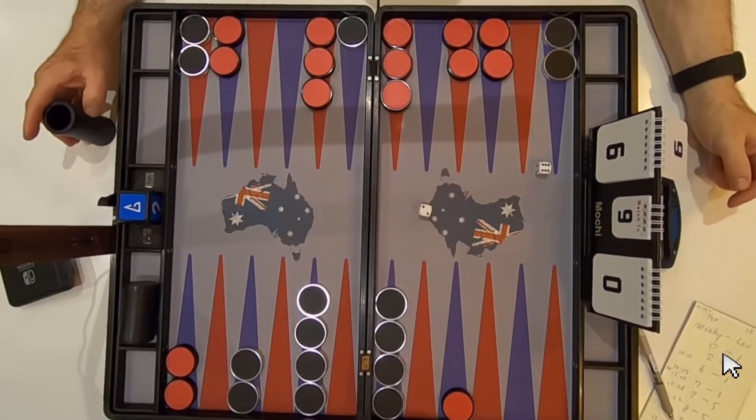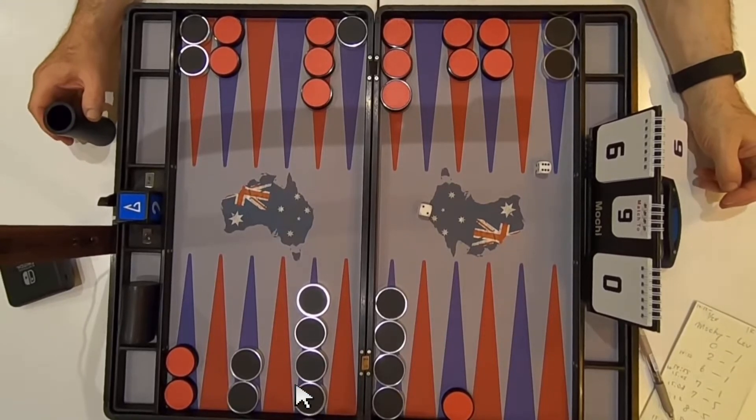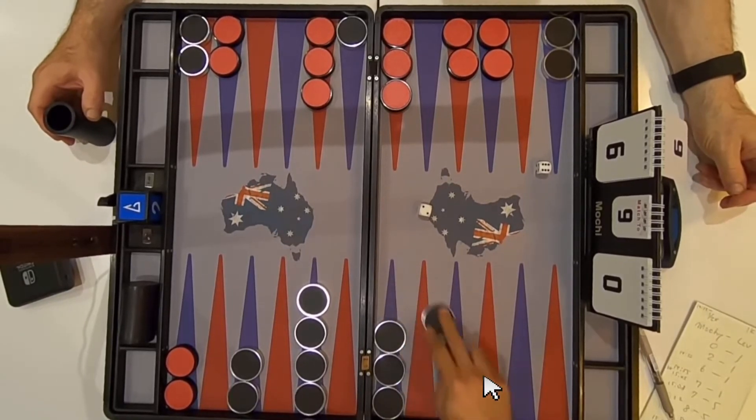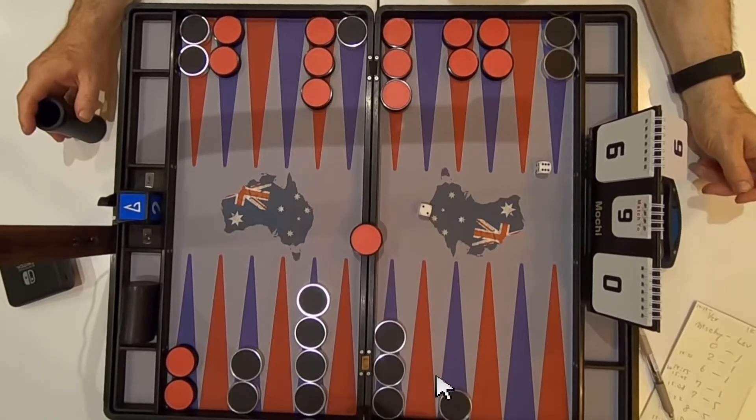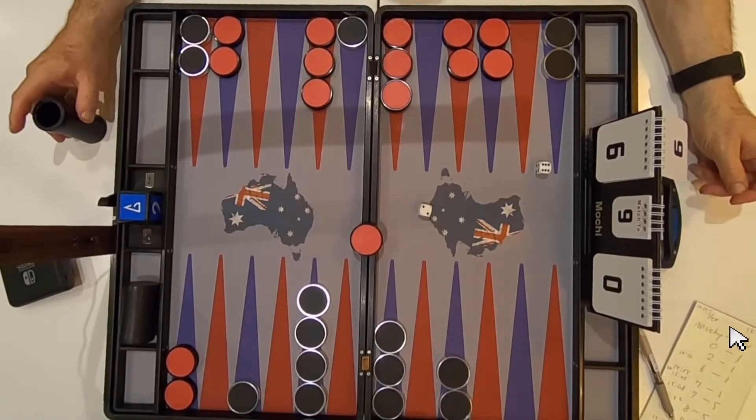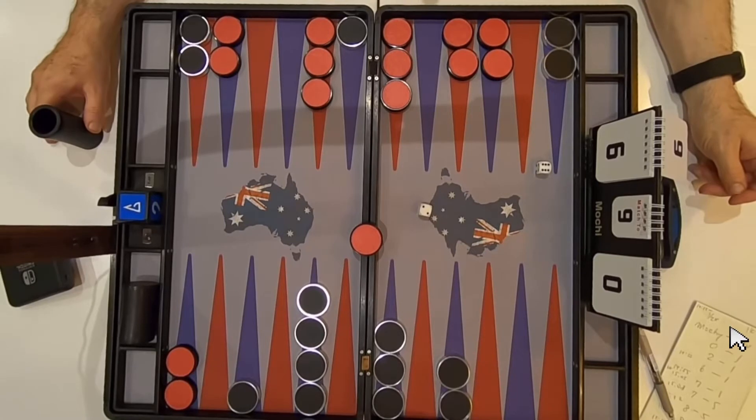Mochi rolls a six and a two. I believe he could take this spot — two or six — yes, he can take that. And he's going to reinforce it. I bet he's going to move this over here to reinforce this quadrant. Yes, he does. This is an amazing game. Does he want to commit to that move? We don't know yet.